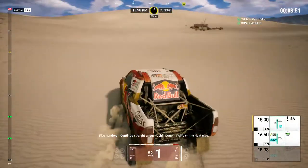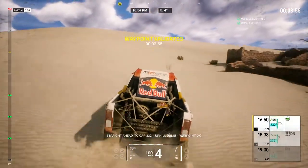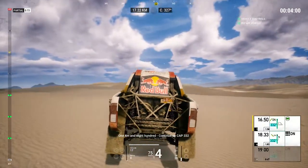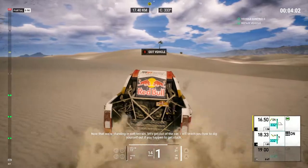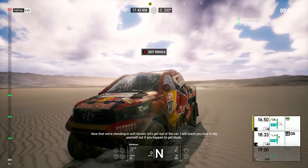500, continue straight ahead. Uphill dune, ruins on the right side. Straight ahead to cap 332. Uphill dune, 1K and 800. Now that we're standing in tough terrain, let's get out of the car. I'll teach you how to dig yourself out if you happen to get stuck.